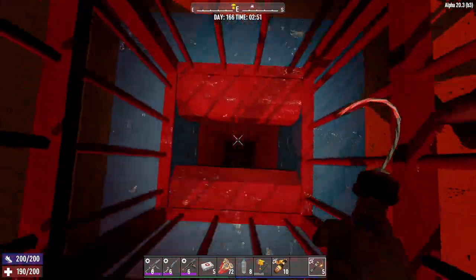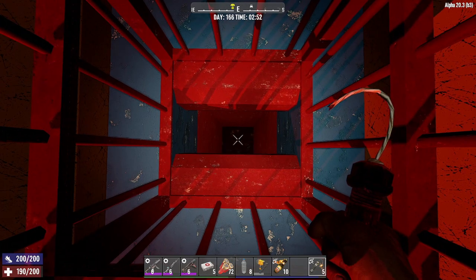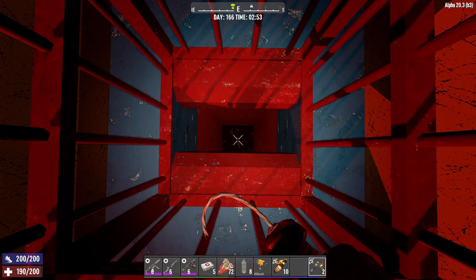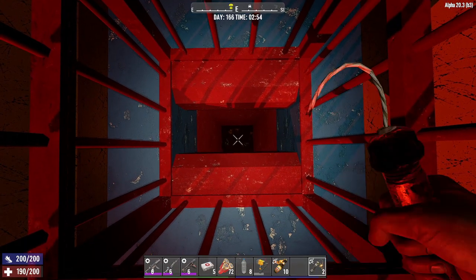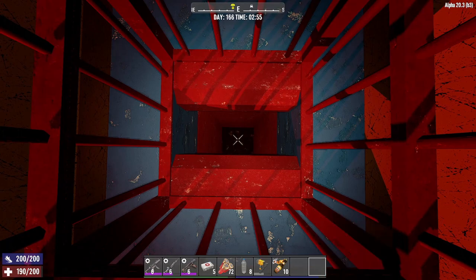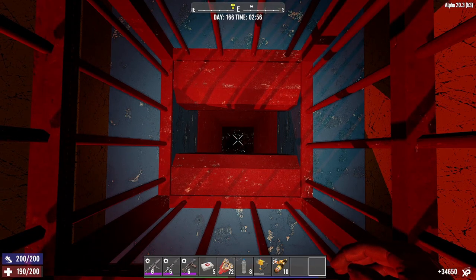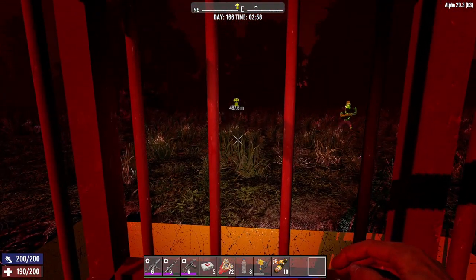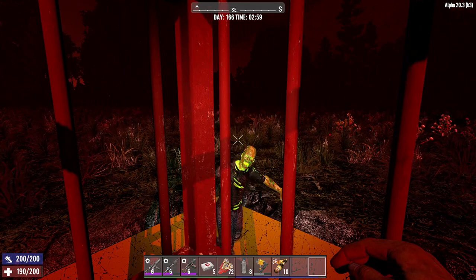We've filled it with rotten flesh and we're perfectly safe up here. You can sit here and ride this whole thing out. You don't have to kill a single zombie if you don't want to, but for 34,650 XP from some dirt cheap pipe bombs, we really have turned this into an XP farm.